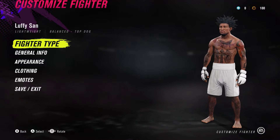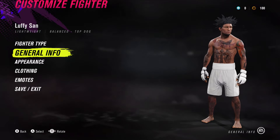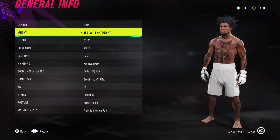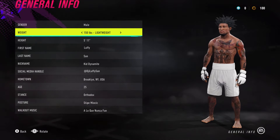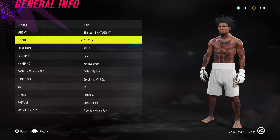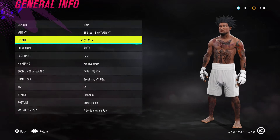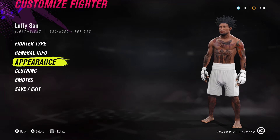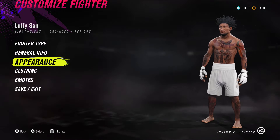Go to the general info — you mainly need to see two things. I did him at 150 pounds, he's a lightweight, and 5'11. Those are the two main things. Age 25, from Brooklyn — in real life I'm from the Bronx, but they don't have that option so I went with Brooklyn since I wanted to be from New York.